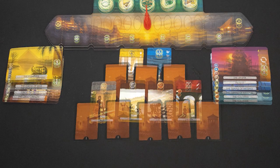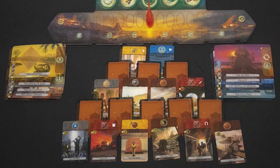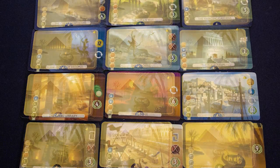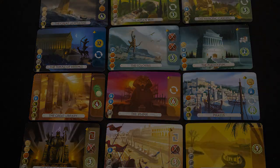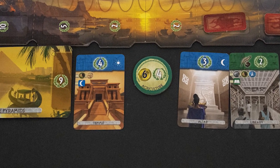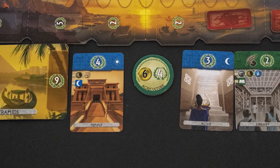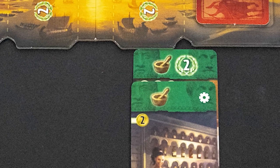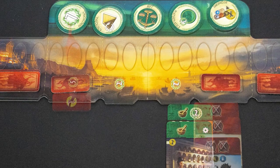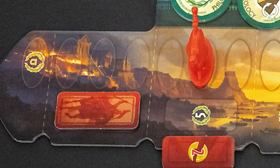Players alternate turns picking available cards and playing them. These cards represent industry, manufacturing, trade, civil buildings, science, warfare, and most importantly the seven wonders of the world. The game is won by the civilization with the most points at the end of the game. These come from a variety of sources but are represented on cards by the laurel symbol. You can also win immediately if your civilization has enough pairs of matching science symbols, or if you advance the military track all the way to the end.